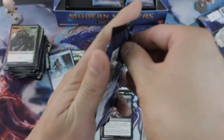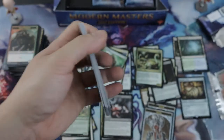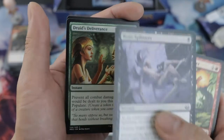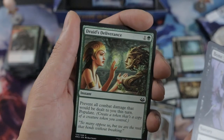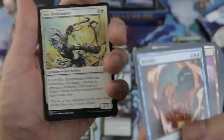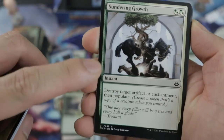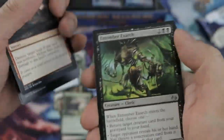This one is so good — you prevent damage and then Populate! If you're playing white, especially white-red-green with Entreat the Angels plus this — so nasty. And the Fisher bounce for token-producing creatures — great sideboard card. We Populate like crazy. Okay, one more pack.